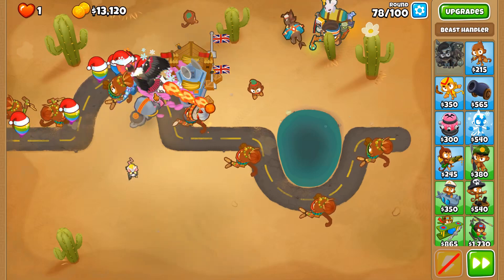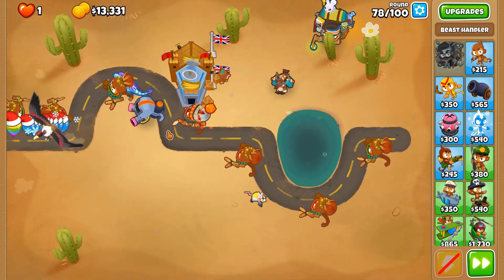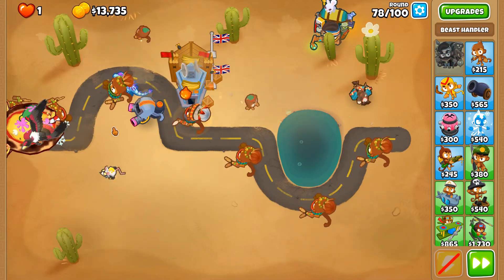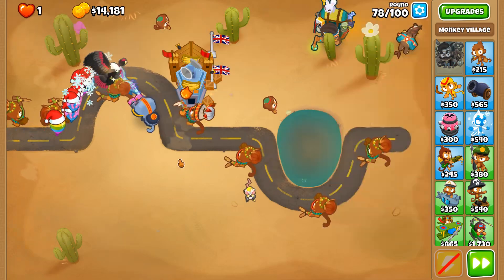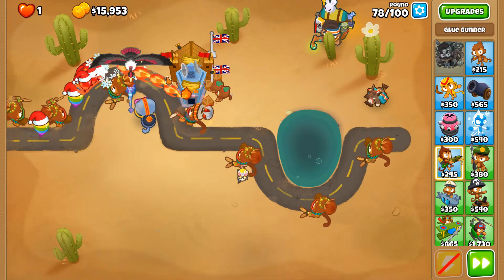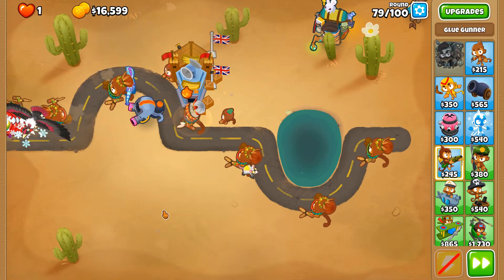Round 78, all these ceramics — bloody hell! This is such a strong tower against huge groups of bloons clumped up together. There goes a MOAB. I love putting it under one of these for a bit more money saving, but also a bit more range, and there comes the other group of ceramics. I love this thing.